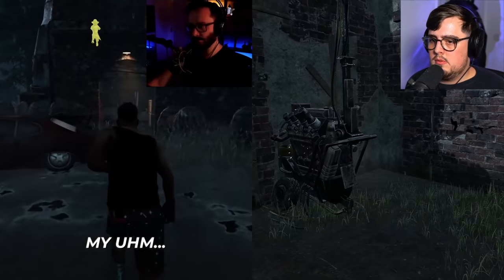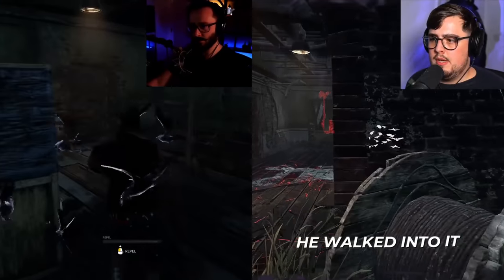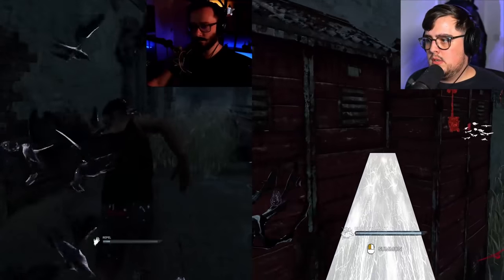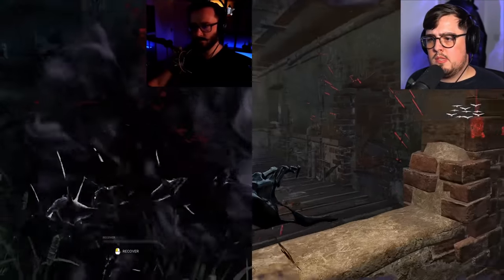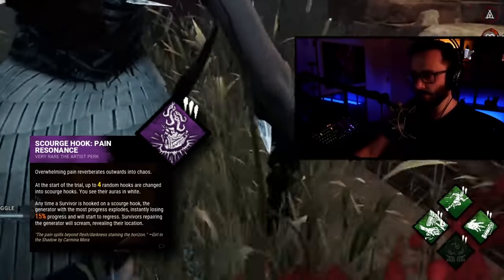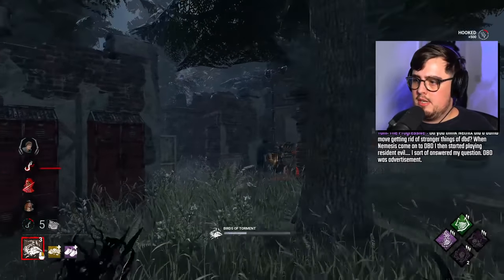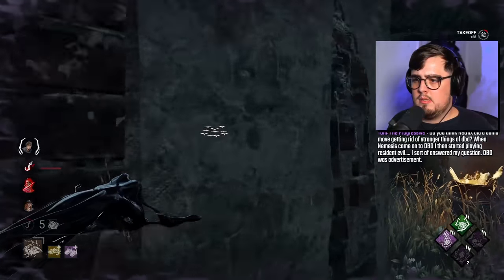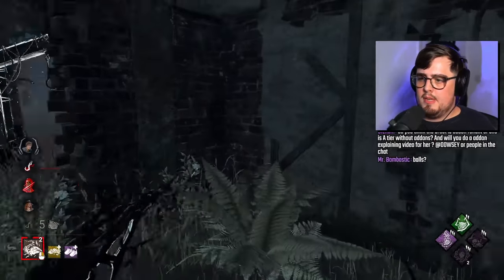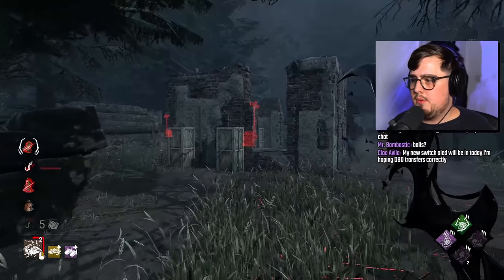He stopped me from getting my Blast Mine on there. He walked into it — if he vaults, he resets the birds. He vaulted. That ability kind of cocks Blast Mine. They're on that gen up there as well. Dodged by Quentin. We're going to set up like this in case he goes back. I'm okay with the gen upstairs being completed; it's not a valuable gen to me. I can never use my crows on it to contest it.